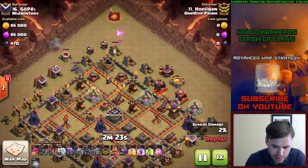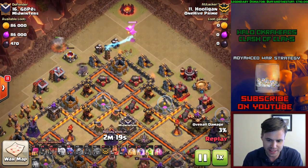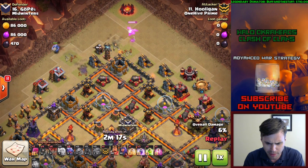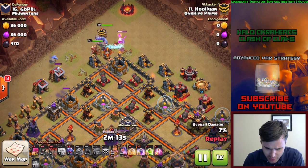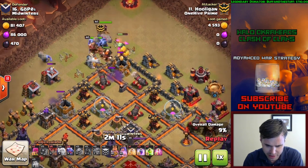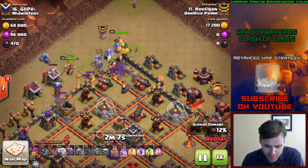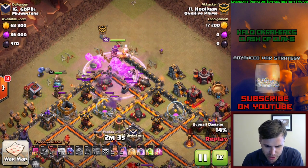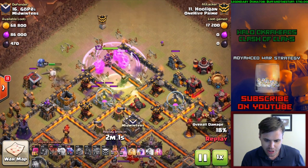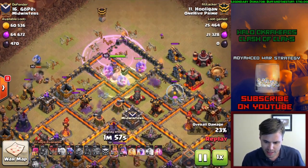The bowler bounce is going to get that, and the bowler is going to come down and get this barracks. Now the Tesla did throw him for a loop - he knew the Tesla was there, it was a scout. That's why the baby dragon is there to create the funnel. Here comes the king, and it's mainly the bowlers that are going to get inside the core.